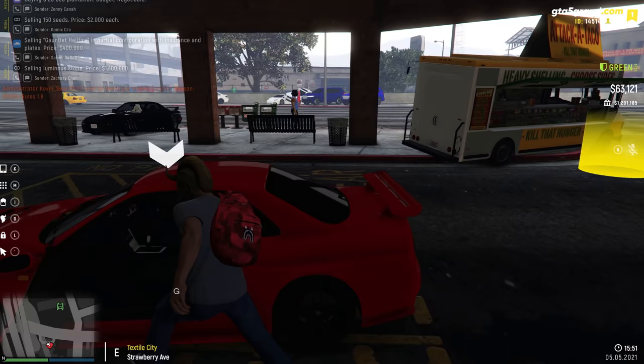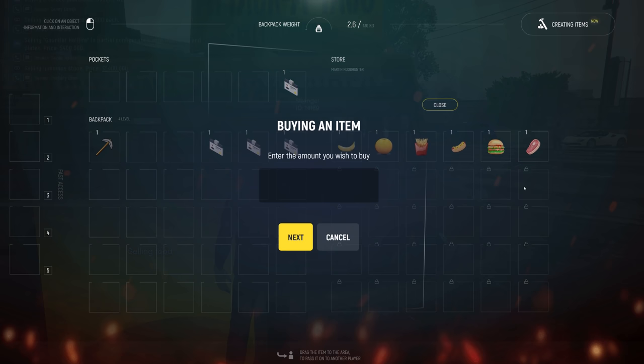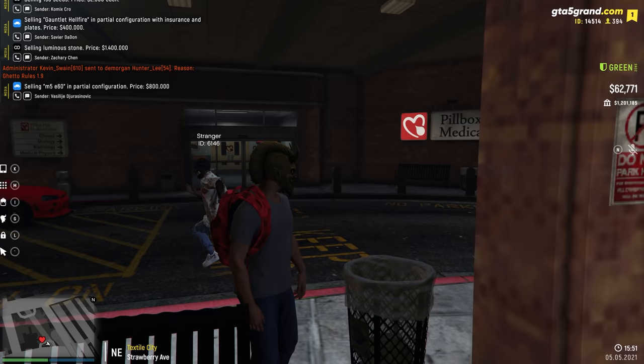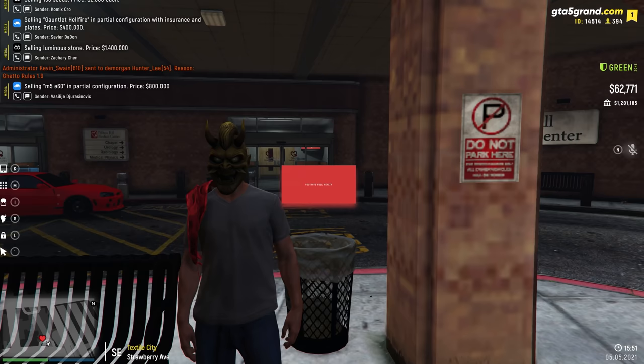I'm kind of hungry — I'll grab something to eat. No tacos, but there are burgers for 350 bucks. Let's buy a burger. If you want to eat it, click M, go to your inventory, click the item, and click use — it restores your health.